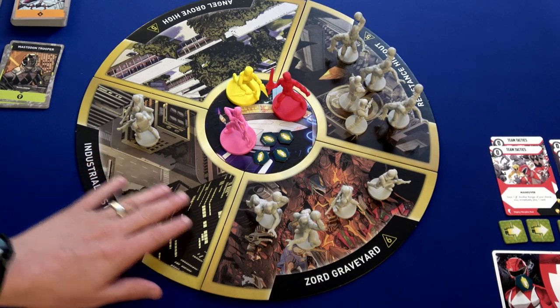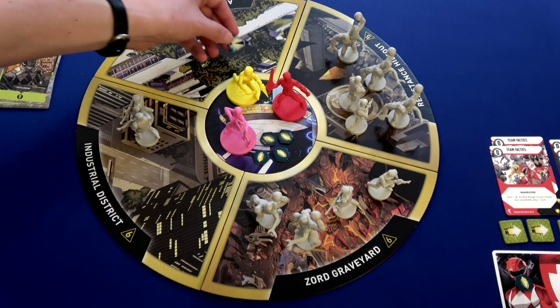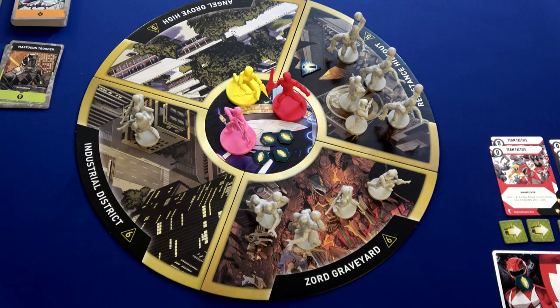You can see the board: we've got two enemies here, four foot soldiers here, but then a total of five over here in the resistance hideout, so I'm going to place a panic token there. The only way I can get rid of that panic token is if all the enemies in that location are eliminated.